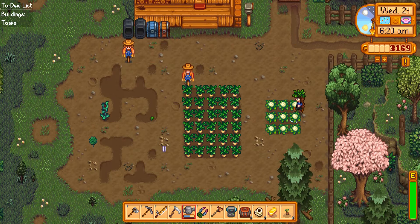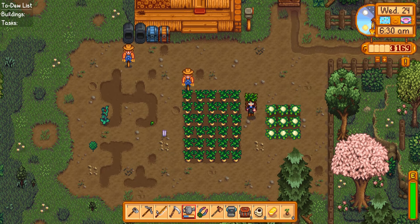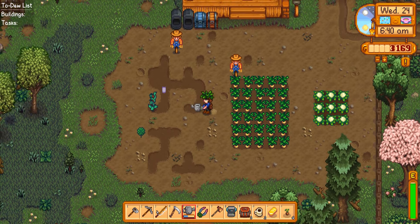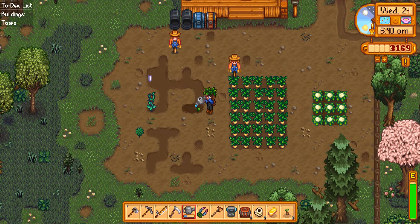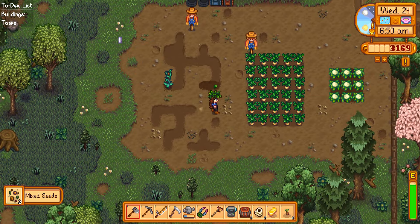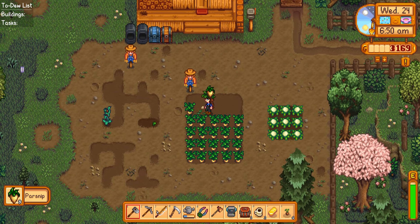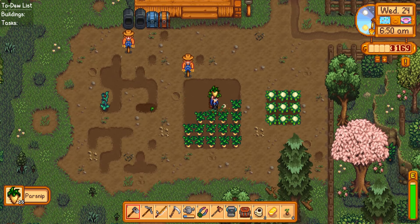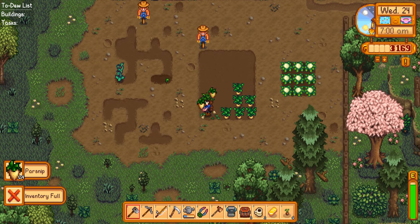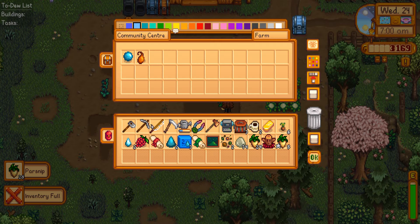Let's go ahead and water the cauliflower over here. I want to see if we are able to go ahead and get one of the big crops — that's kind of what I'm after. I don't know if the mix seeds were necessarily worth it, but let's go ahead and pluck all of these parsnips here to at least give us a little bit of extra money. My inventory is full, so that must be a different quality than what I can hold.